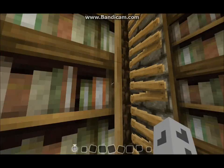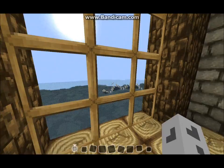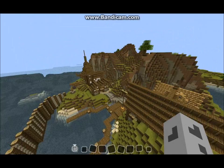This is the lighthouse, which I said I was going to add. It's pretty simple — there's just a library down there, and down here is a living area for the lighthouse attendant. It's just a very simple tower with these awesome views of the sea serpent and the ocean, and glowstone to light up the place.